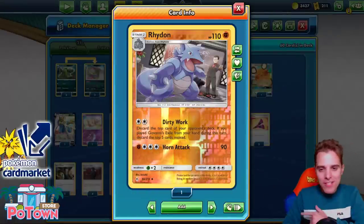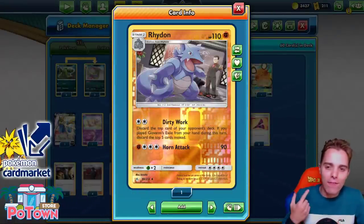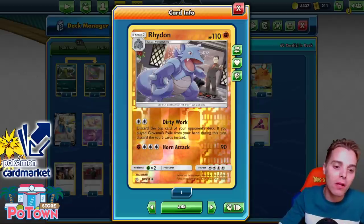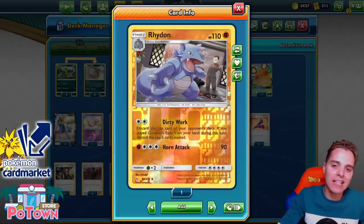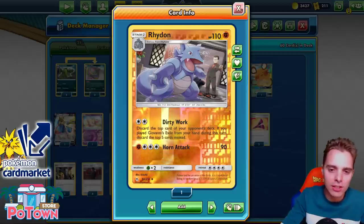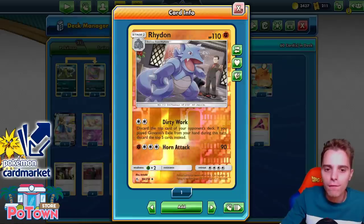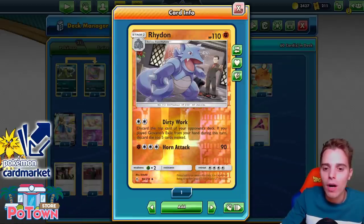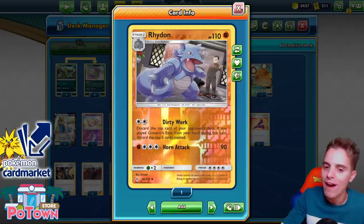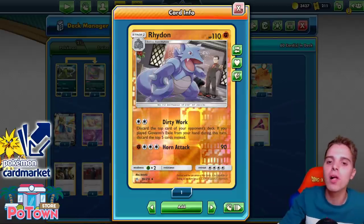What's up YouTube? It's ZAPDOSETCG here and welcome back to another TCG battle video on my channel. Today it's time for us to be playing with Rhydon Mill. This is a deck that actually got quite a high score at the Hexer TCG tournament lately. Rhydon is all about the dirty works — discard the top card of your deck. If you play Giovanni's Exile from your hand during this turn, discard the top 5 cards instead — from the opponent's deck. We're gonna try to mill the opponent out.